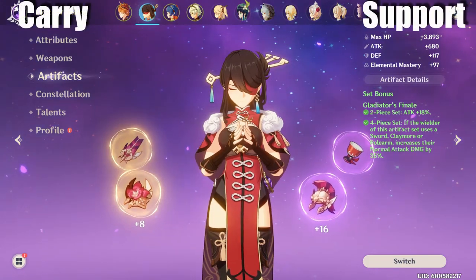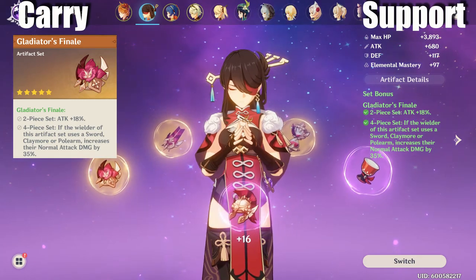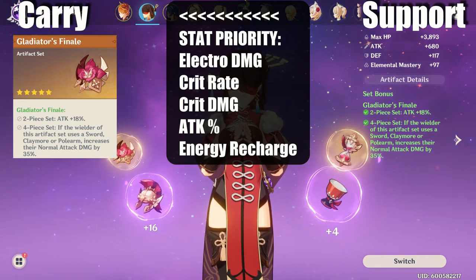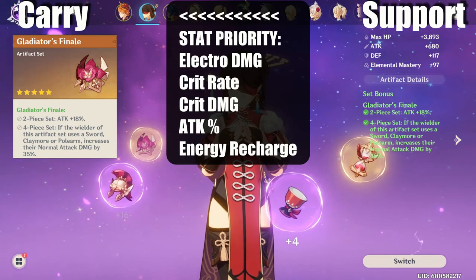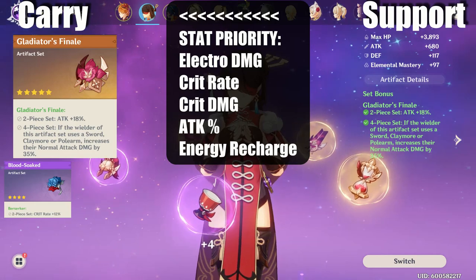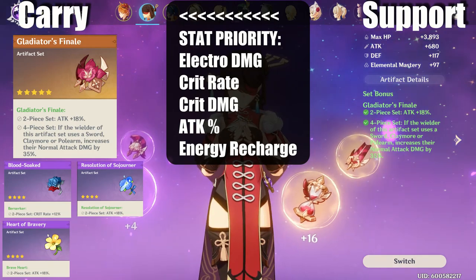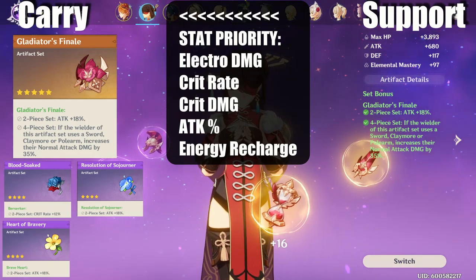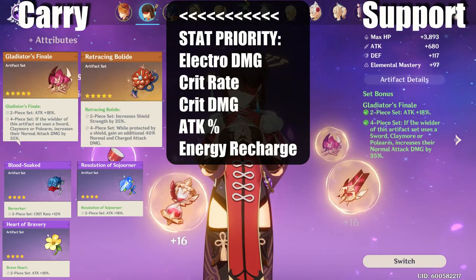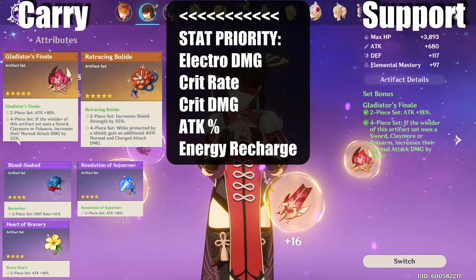Her artifacts also depend on the build. For carry, use the 4-piece Gladiator set. Stat priority is Electro damage on the Goblet, crit rate on the helmet, and attack percent on the timepiece. If you can't get decent stats on a full Gladiator set, temporarily use the 2-piece Berserker and a 2-piece bonus from any of the +18% attack sets, though I don't recommend keeping these for late game since they are only 4-star artifacts. If you have Constellation 1, you can also use the 4-piece Retracing Bolide set to amplify her normal attacks, and this set also makes the shield from her counter stronger.